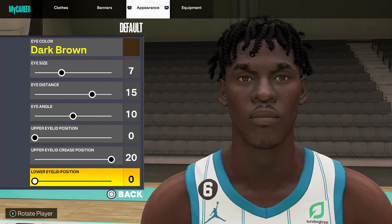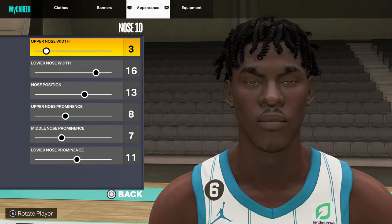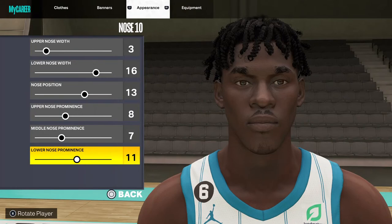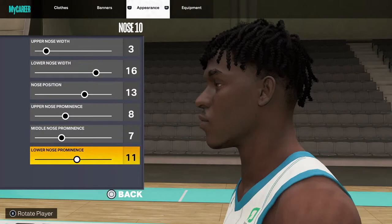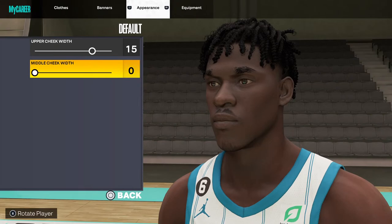All right, the nose — nose: 10, open nose. Nose prominence: 8, middle nose prominence: 7, lower nose prominence: 11. Even more lip. Hat — I'm the informed chin, getting the other look the same thing.